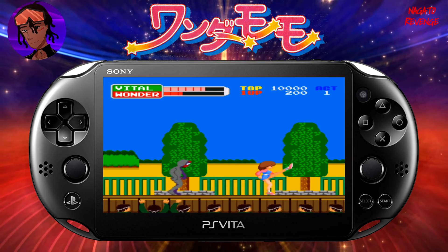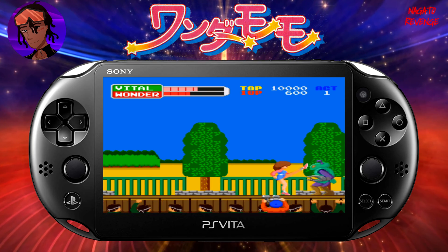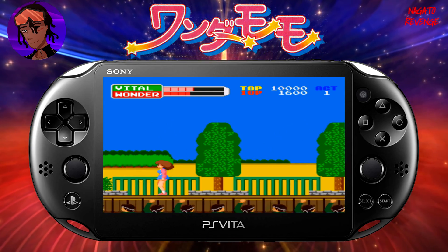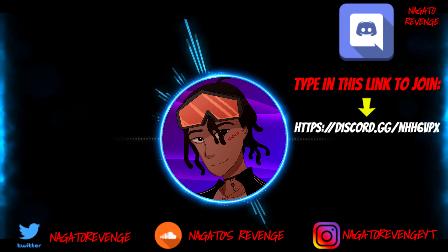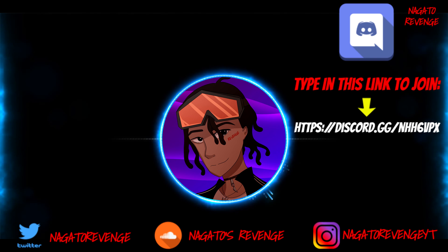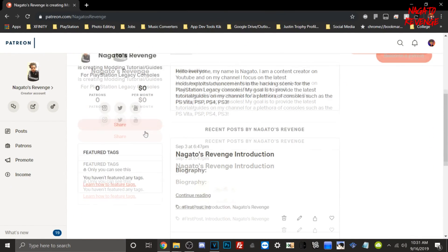That's how you run PC Engine games on your PlayStation Vita. If you enjoyed this video, please leave a like and comment below if you have any questions. Feel free to join my Discord — the link is in the description. I highly recommend following my social media and subscribing with notifications so you never miss my latest hacking guides and tutorials, whether it be for the Vita, PS4, PS3, and so forth. If you want to support the channel, you can become a patron. My name is Nagasso and I'm signing out — thank you guys for watching, peace.